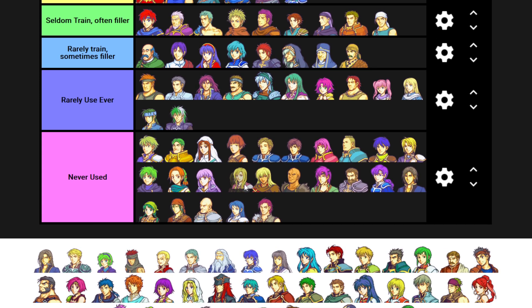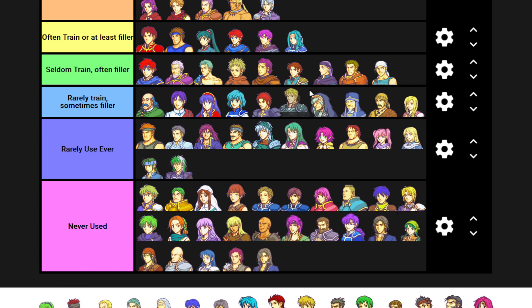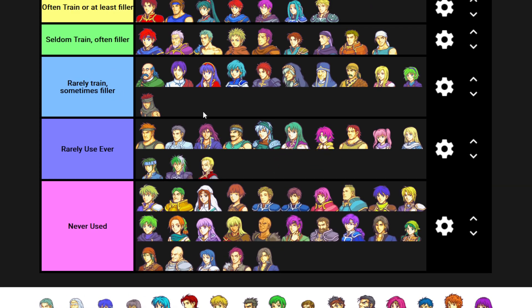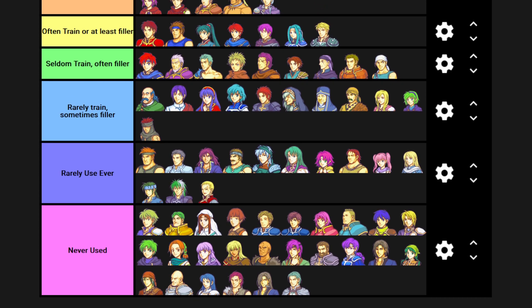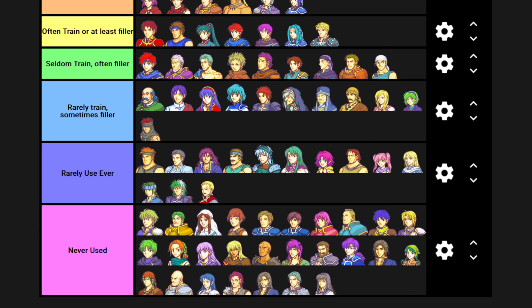Pent - usually, not always, but usually. Louise - that's like Pent support, rarely train sometimes filler. Karel - no. Harken - it just makes the game so much easier. Nino - I'll try to level her up, I don't obsess over her, I don't think she's good, but I've tried to do something. Jaffar - I'll use him around that time too. I have a hard time finding space in my recruitment for Vaida. Athos is force deployed so I always use him. Farina - I usually train Farina, I'm crazy like that. And then Karla - I get Karla and then I never use her. Who uses Karla? So that's FE7 as well.